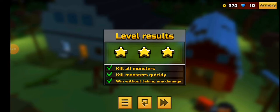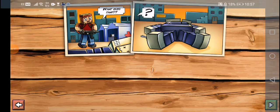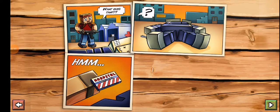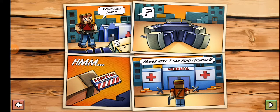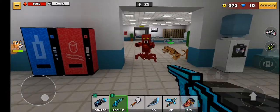We've got three stars on three levels! Maybe here I can find answers. So now we're going to move our way into the hospital. Let's see who we have to fight here. We're going to use the Fast Death this time.